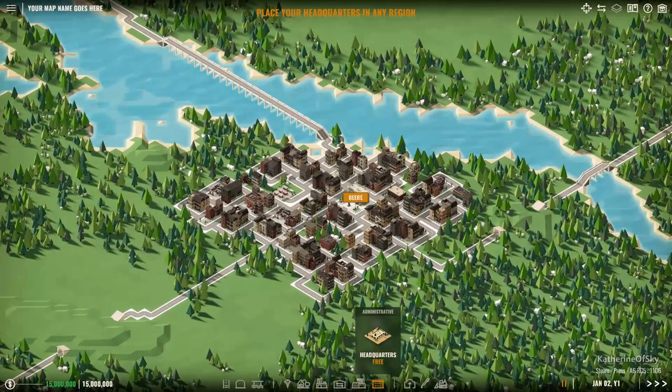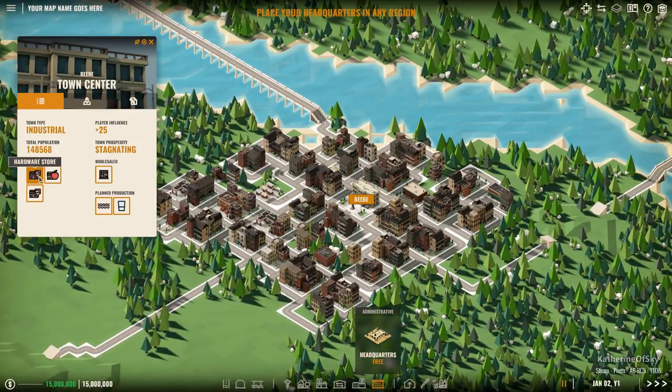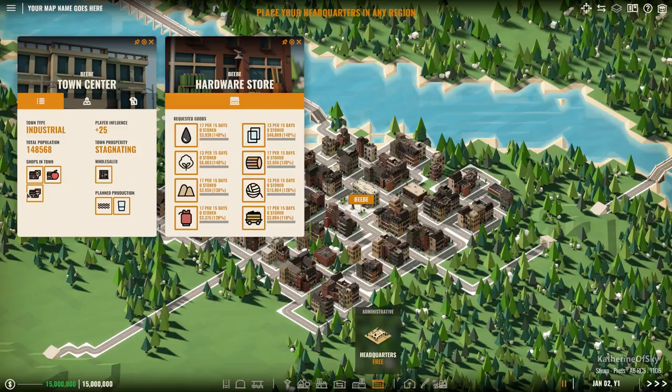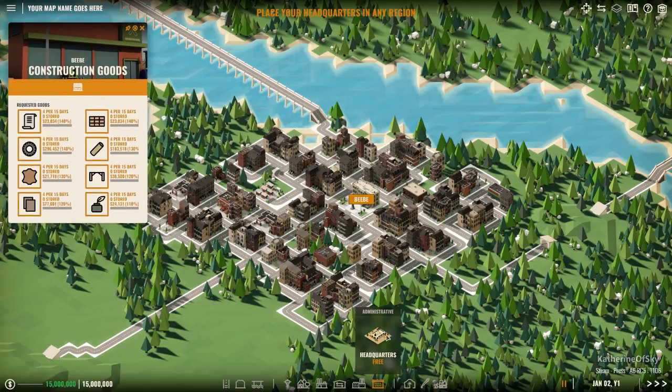So we've started off here in the town of Beebe and I have kind of looked at this town - they have something that we can make here. It was the construction goods store. So we're going to go here and look at the products that we can make.